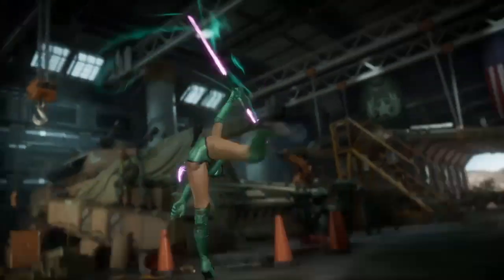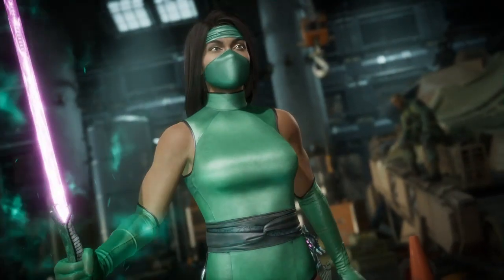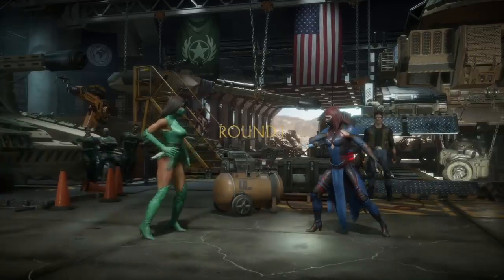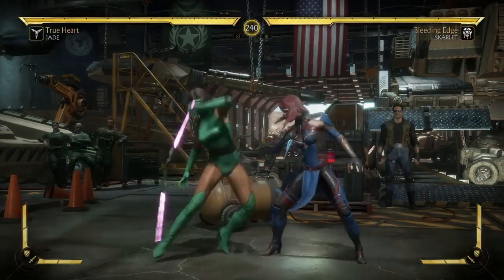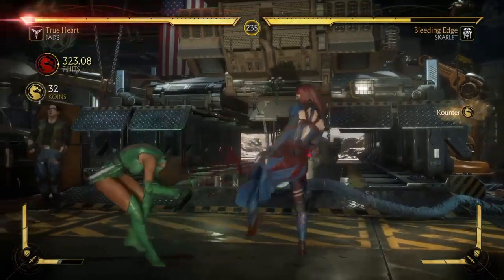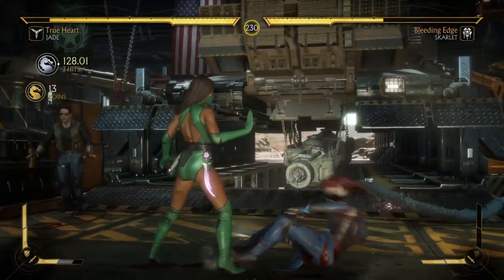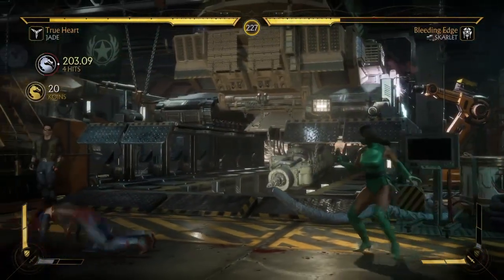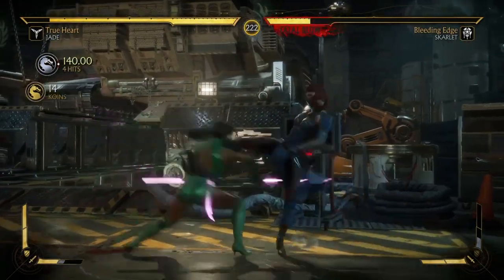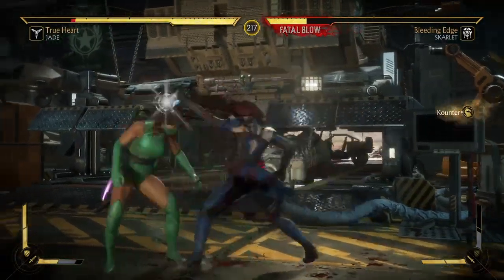What is going on heroes and villains, it is I Shuby, and as you can tell Jade has her purple staff again. There are a few things we need to talk about — first, it is skin specific, and second, the intros do not show her with the purple essence. As you can see right here, the purple staff has that emission of neon colors, but you don't see that in the intros or the outro — you do see it during gameplay, which is pretty cool.